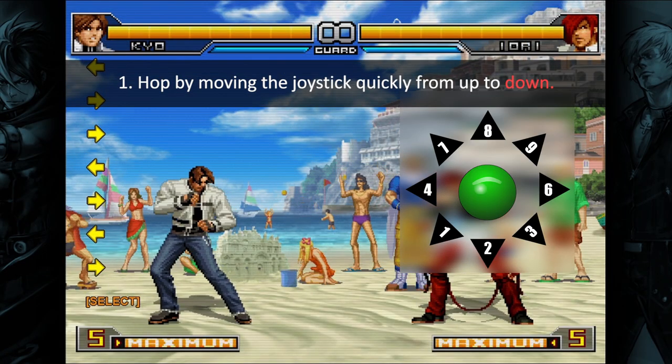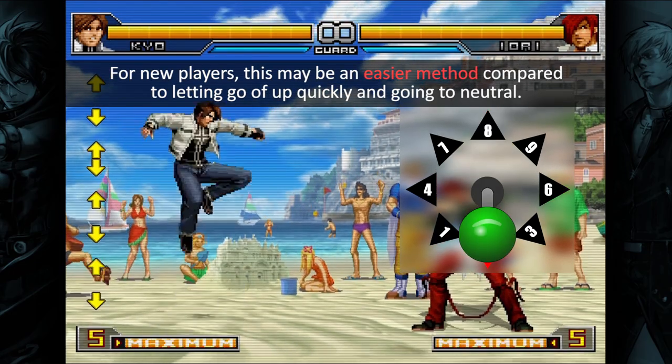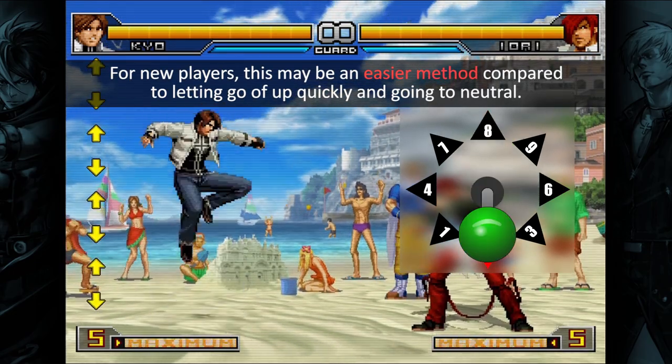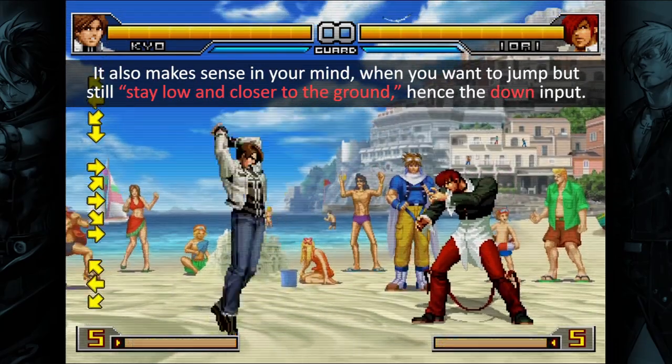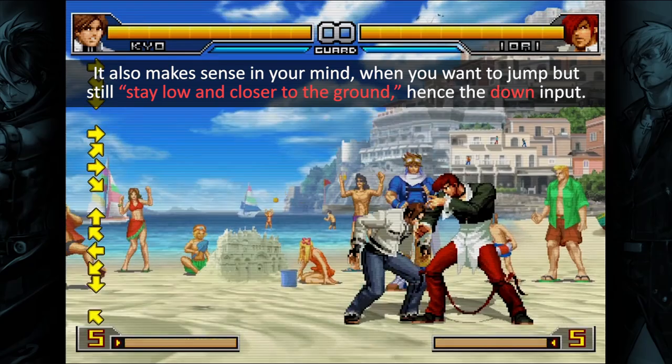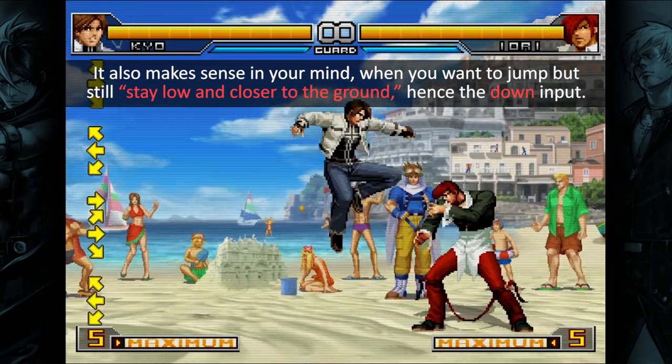Tip 1: Hop by moving the joystick quickly from up to down. For new players, this may be an easier method compared to letting go of up quickly and going to neutral. It also makes sense in your mind when you want to jump but still stay low and closer to the ground, hence the down input.